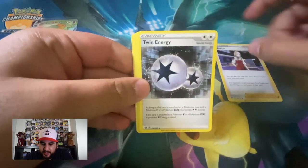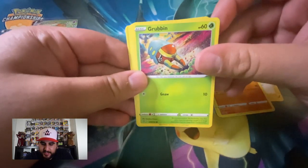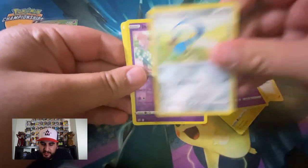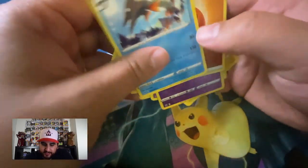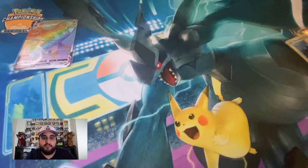Alenia, Twin Energy, Heliolisk, Meditite, Grubbin, Electabuzz, Natu, Honedge, Indeedy, and a Fighting Energy. Our rare is Barraskewda — nice. I'm still stuck on that Dragapult VMAX — what a card, and out of a blister no less. Hoping my booster boxes are that good.